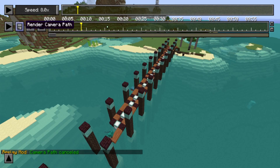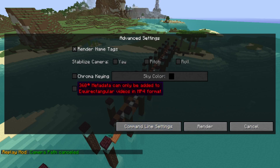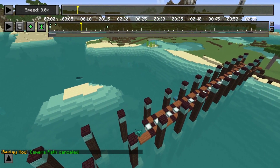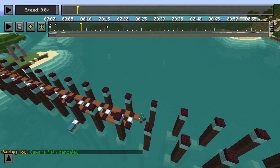Then if you go out to Render — I just have it on default rendering, those are just my personal settings — I have it on high quality, my resolution, 60 frames. You can click to set your output location. I haven't really used the advanced settings. You can turn off name tags, which could be a good idea, and then you just hit Render and it'll save to where you specified.